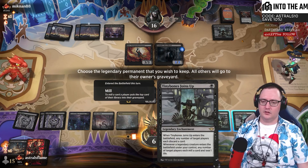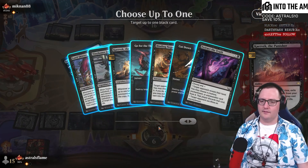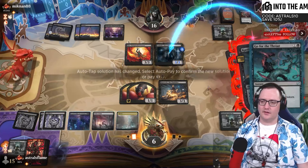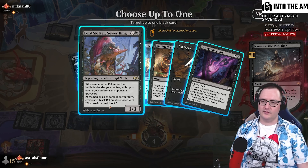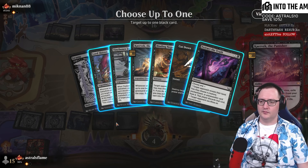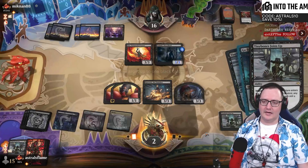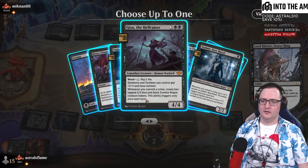Do I cast Lord Skidder this turn? That's the question. Otherwise, I take care of that, and if they don't have the Go for the Throat, we have a potential lineup to take out both Vlad and the Gix. I think I have to start with Skidder - I can use Skidder to trade. Kill the Lily - that's actually really good. I'm going to eat that Corpse. Go for the Throat and line up to take out Vlad. Vadmir punches in and I go to 10 - I think that always happens, we don't block.